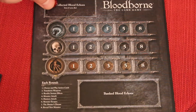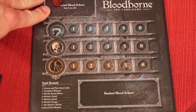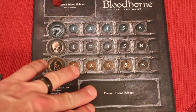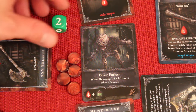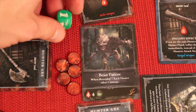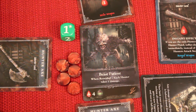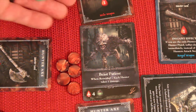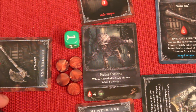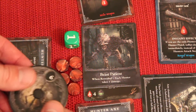Collected blood echoes go on your board, but you lose them if you die — so there's pressure-luck in waiting to rest and bank them for end-game points. After instant effects, the monsters attack. You roll dice depending on the lantern color, and some results have a plus, making damage cumulative. For example, rolling a one-plus then another one-plus totals three — everyone would take three damage, dropping from seven to four.